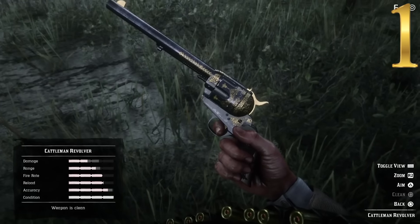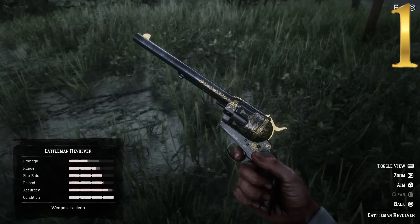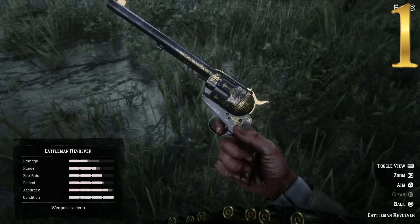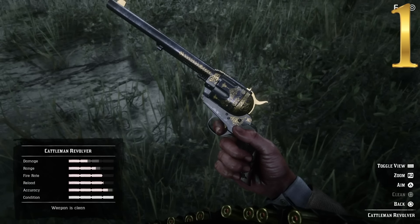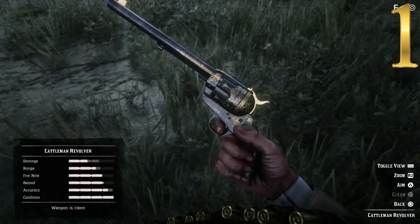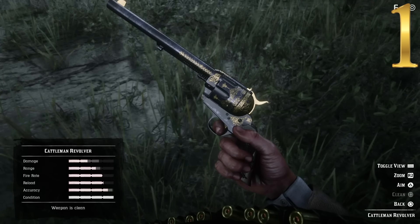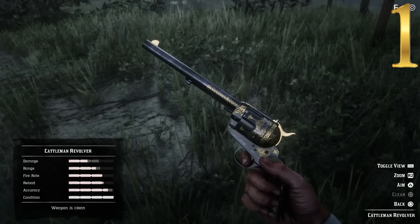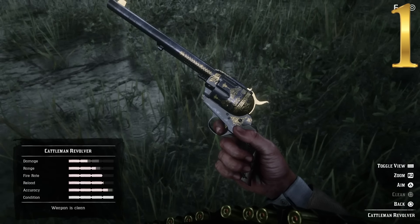For first place, we of course have the Cattleman's Revolver — the only stock revolver in the game. This one receives a ranking of 48, so only one point better than the Schofield — it's not that much different. This one has the best range and great accuracy. The damage is just below the Schofield, so not as high but almost as high. It's got medium fire rate, medium damage, and the only downside is it has the slowest reload out of all of them. It's a beautiful weapon — the traditional single action cowboy revolver you'd expect to see in a western game like this. Let's see how it does in action.